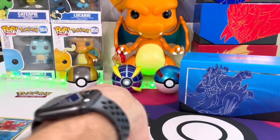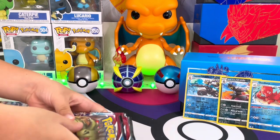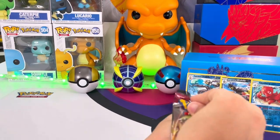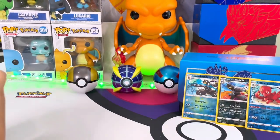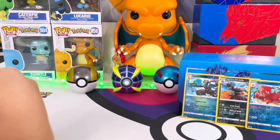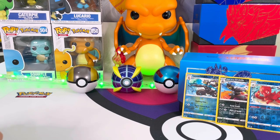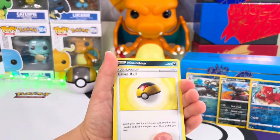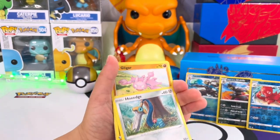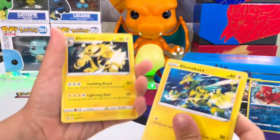We're going to let my son pick his four packs. He's going to grab those. Okay, so he picked his packs. We're going to open them — he'll open a pack, then I'll open a pack. First pack. Did we get magic? One, two, three. What do we got here? We've got a water energy, Tool Jammer, Morpeko, and Level Ball. Nice.